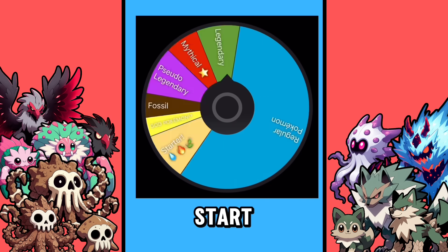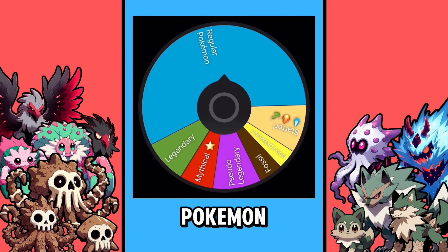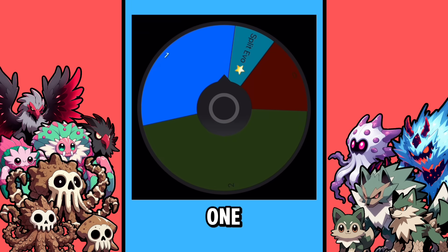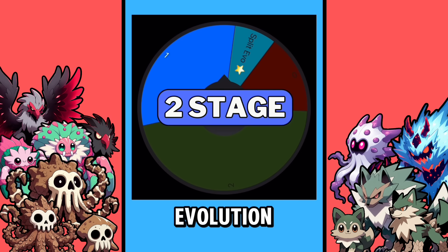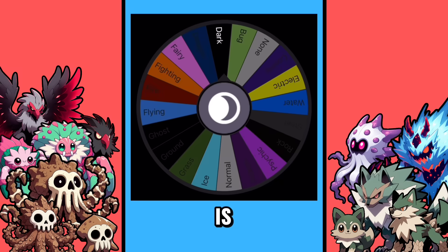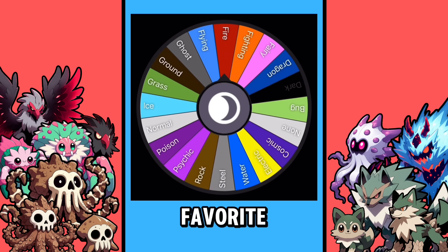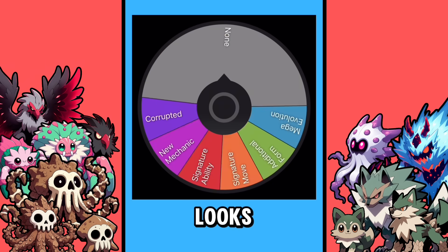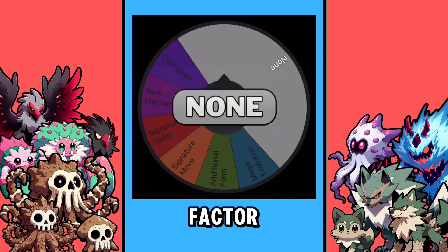Alright, Pandemonium, let's start by getting the power level of your Pokemon, and you are going to be regular. Now let's see how many times your Pokemon can evolve, and you got one, which makes you a two-stage evolution line. Your first type is the Dark type, and you are Dark Fire type. The last step before we see which Pokemon looks like, let's see if it has an X-Factor — none this time.